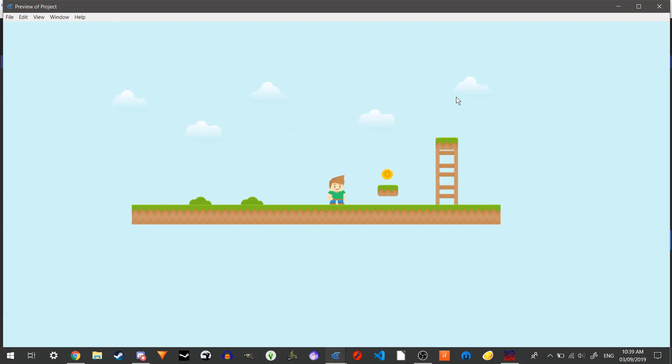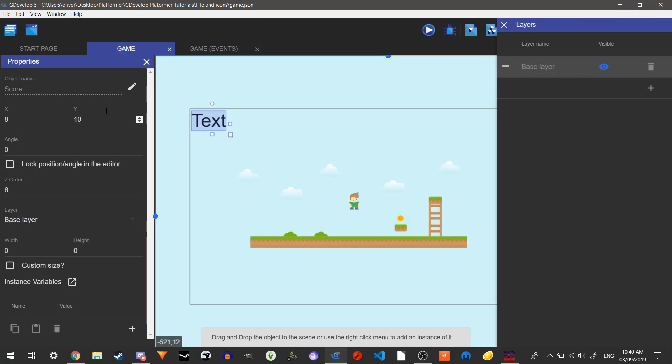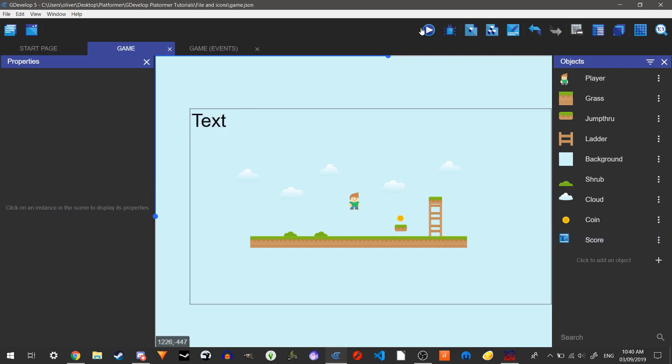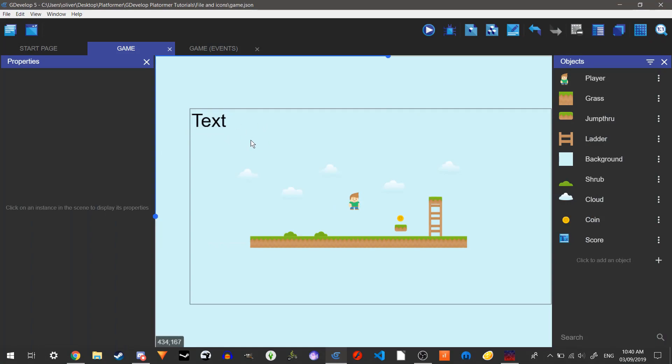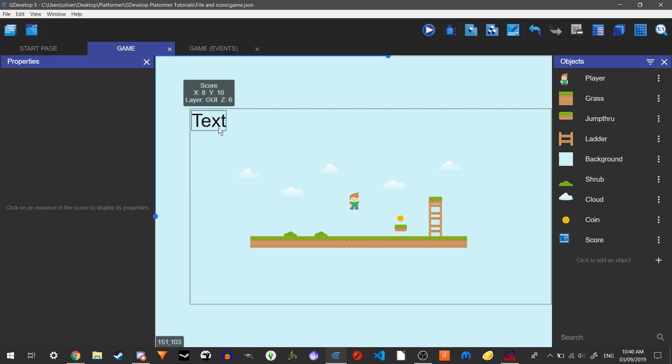Now if we play it, we can see the text but it doesn't move with our camera, which isn't what we want. We go to our layers and add a new layer — I'll call this one 'GUI', which will hold all GUI elements like health and score. We move our text object onto the GUI layer. The reason it doesn't move with the camera is that the camera is on the base layer, so anything not on the base layer won't move with it.